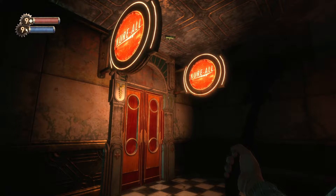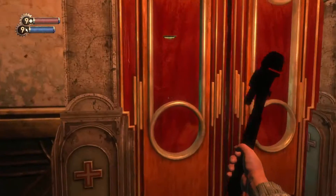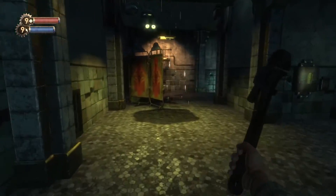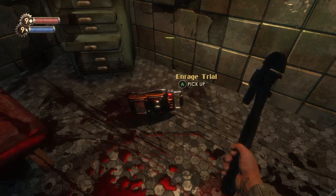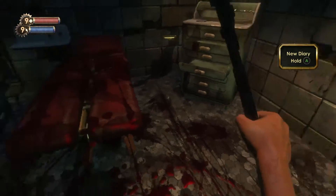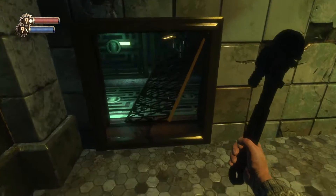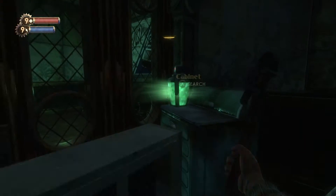Right now we're just outside Cure All Clinic. You just want to walk right in. Right in front of you, you should see the audio tape. Turn around, go through this vent over here, and in here you will find the Wrench Jockey.